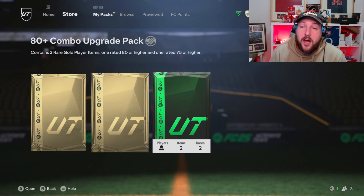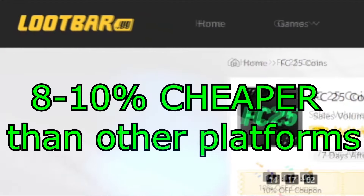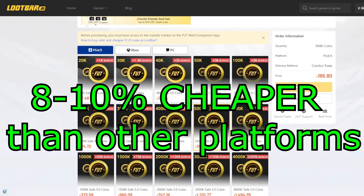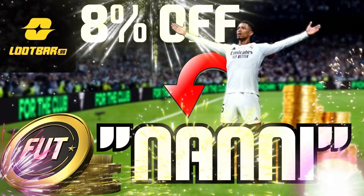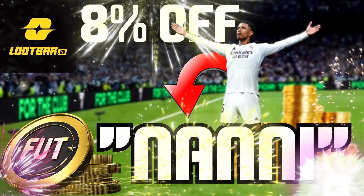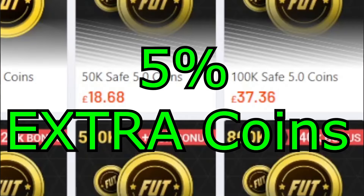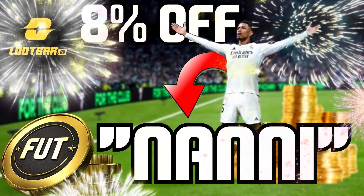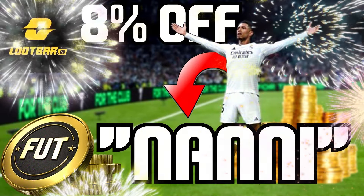The best way to get yourself some cards - let me introduce you to loopbar.gg. They help out massively and you can get coins as well. They are 8 to 10% cheaper than any other platform available. If you use code Nanny, you get an additional 8% off on your first purchase, plus 5% extra coins on top every time you do this. A lot of content creators use loopbar too. So if you are looking for coins, use code Nanny and head over to the link in the description or comment section.